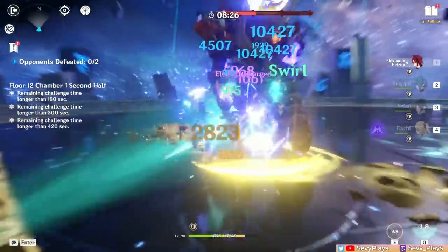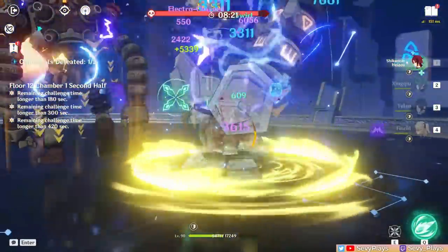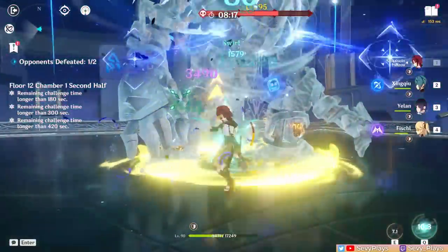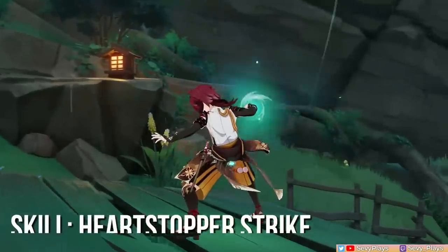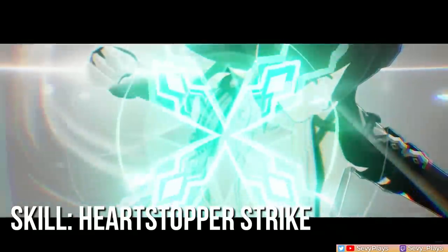So it's key to achieve a balance of doing charged attacks to proc swirls and switching to normals to save stamina. Saving stamina is also very important if you're playing a team that has very little healing capabilities, as that stamina can be used to dodge and iframe enemy attacks instead. Moving on, let's look at Heizo's skill.